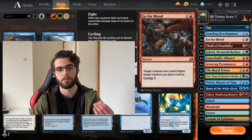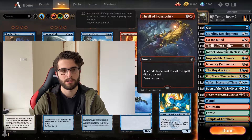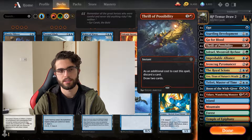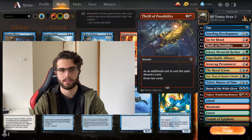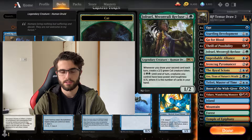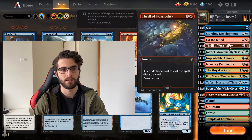Triggering the cards during your opponent's turn is important as well. That's why we have things like Thrill of Possibility — 2 mana, draw 2 cards. You obviously have to discard a card, so no card advantage, but at least it's card selection. You can get rid of a land you don't need, or get rid of that second Jolrael because it's a Legendary, things like that. Triggering these guys during your opponent's turn is just awesome value.